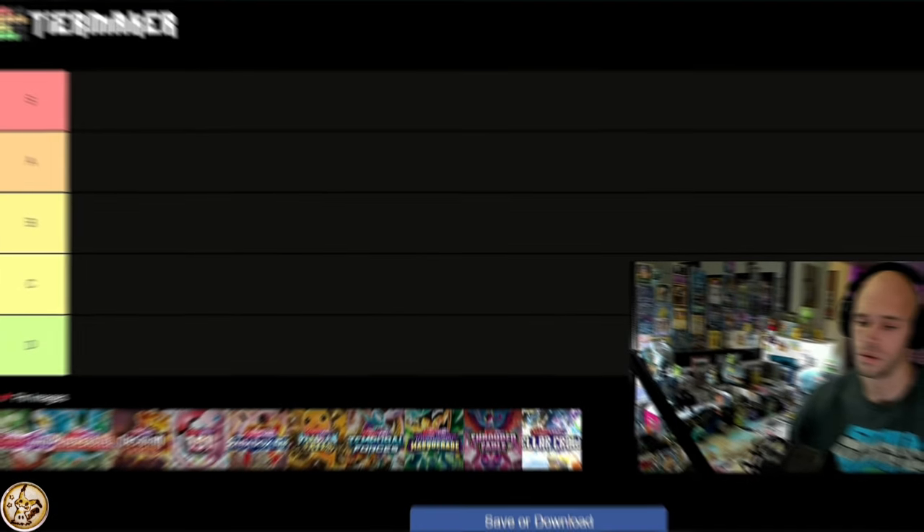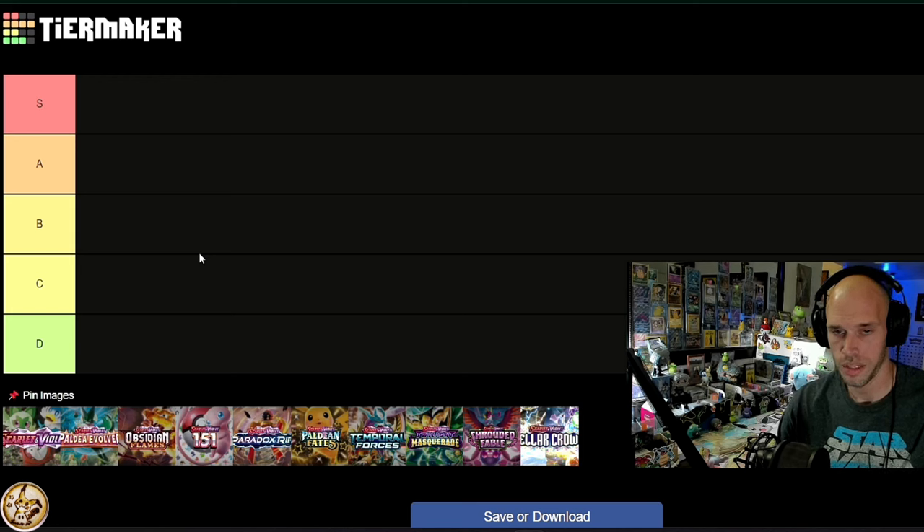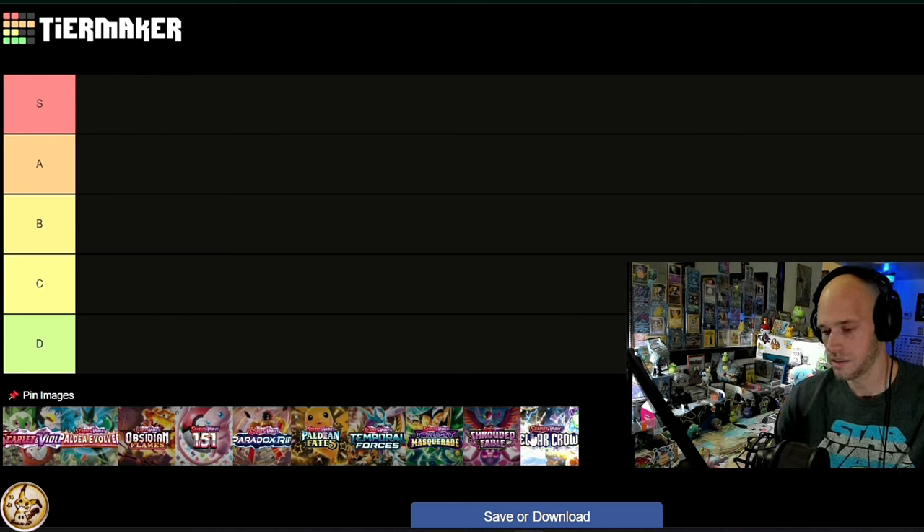Let's get into the Scarlet and Violet era tier list. We're going to walk through it together — there's not a ton of sets to cover. I'll reference justinbazel.com's visual set list and go back and forth. You might be surprised with what I go with, especially if you've seen my previous Scarlet and Violet plus Sword and Shield tier list. This one is strictly Scarlet and Violet era. I'm going in order from base set all the way to Stellar Crown, which I have right here. Stellar Crown isn't out yet so don't hold me to that opinion, but everything else I feel pretty confident about.